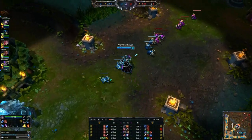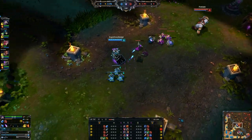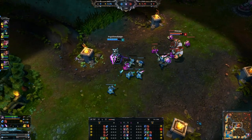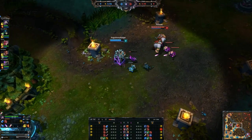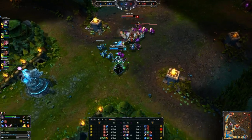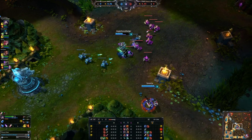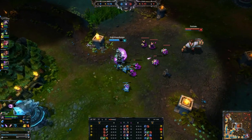Hey everyone, it is the Angry Honey Badger here, and it is time for another champion build video. Today we are going to be looking at Kassadin in mid lane, and this is after his rework, because he was just too darn strong apparently. Fun fact, he's still strong. He's still a good champion, so we're going to talk about him today. We're going to cover his abilities, items, runes, masteries, and just a little bit of everything you might want to know about Kassadin. So let's go ahead and start off by talking about his abilities.